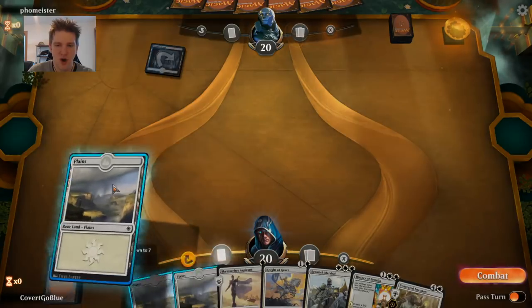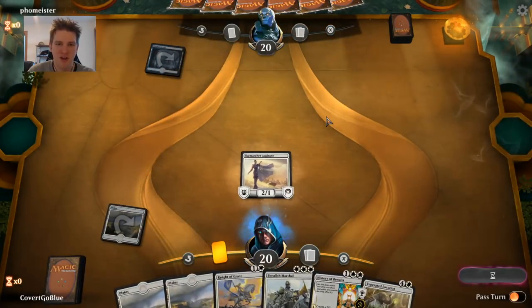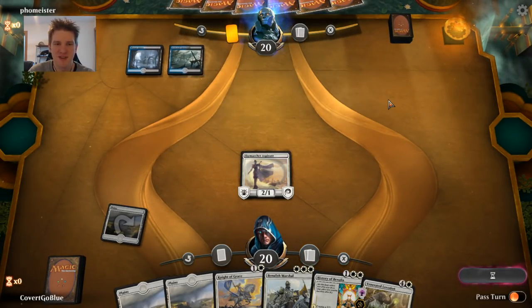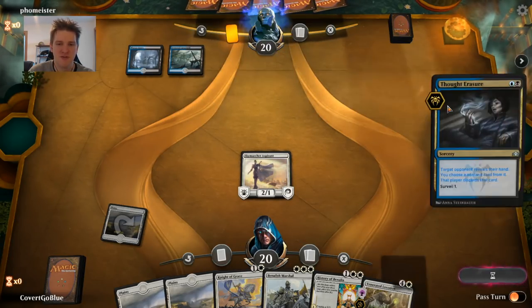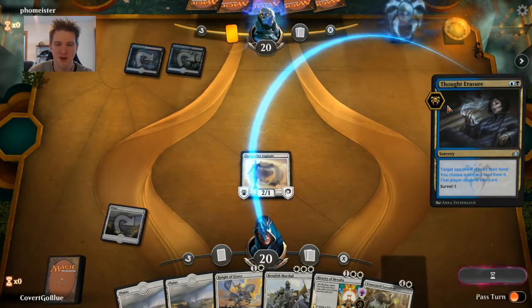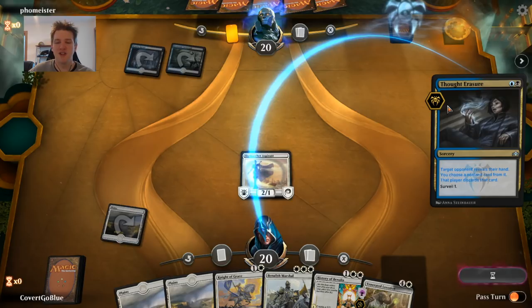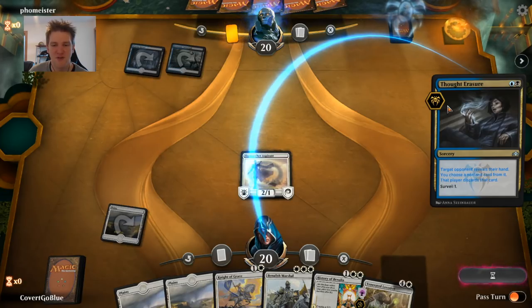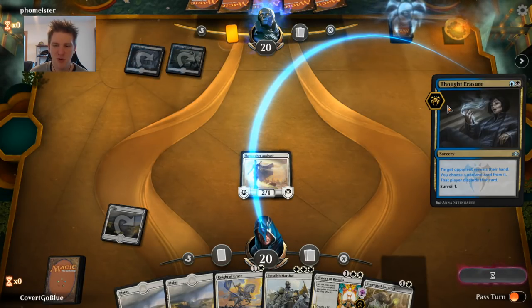Opponent opens on a Watery Grave. Most popular deck running that right now seems to be a Disinformation Campaign/Doom Whisperer build, but let's see what else happens — it's blue-black. Thought Erasure can break up our curve nastily; taking the Knight of Grace would take some pressure off. We also have to watch out for Golden Demise and Ritual of Soot — frustrating cards to play against as the white deck — but if the opponent stumbles on any of that, they could be dead before they get to do what they want.